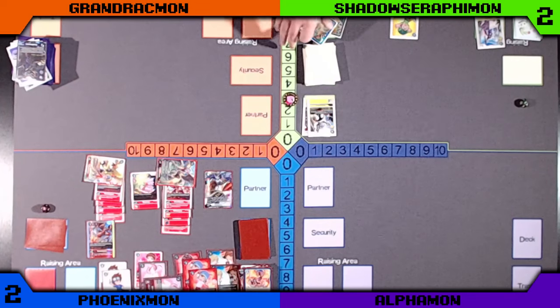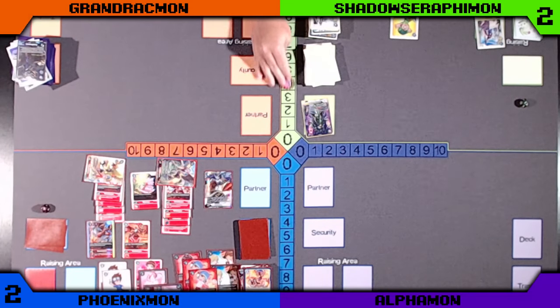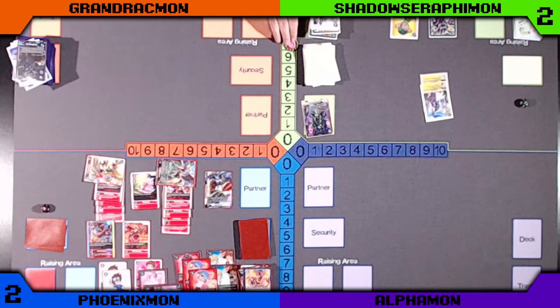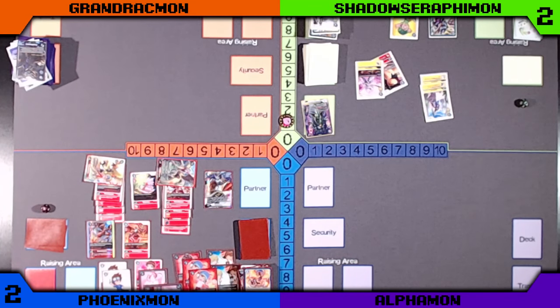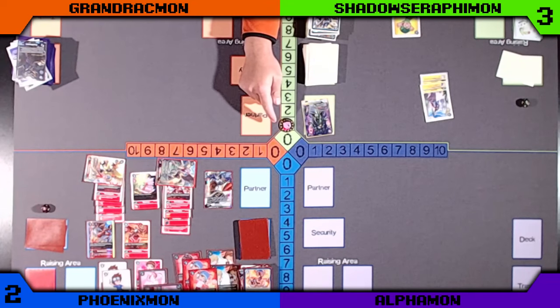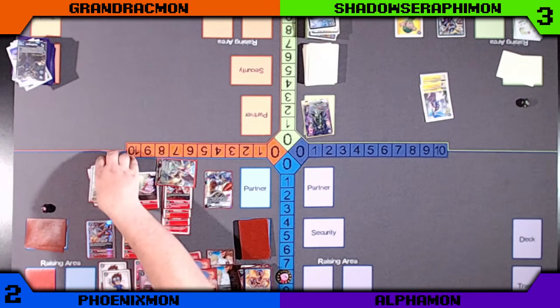Green is going to crack those two Yellow Memory Boosts, push up the Tapermon, and use the Reinforcing Memory Boost — putting one on top of security and the other one goes to hand. Agumon gives it a hand; Angemon with security. Can't crack that yet — it has a delay. The game is pretty much over from here.